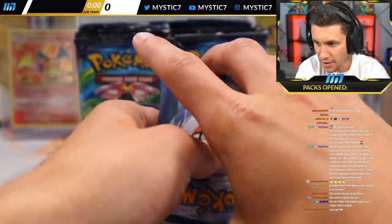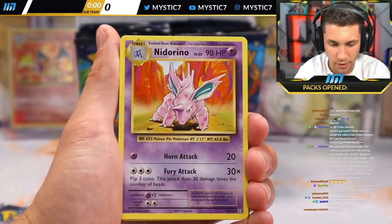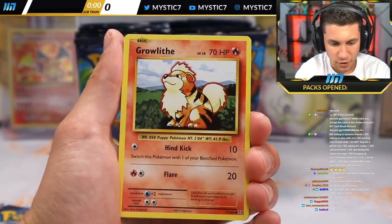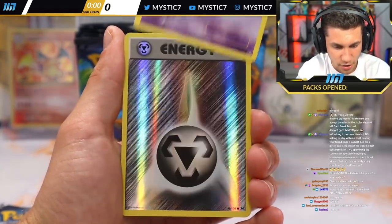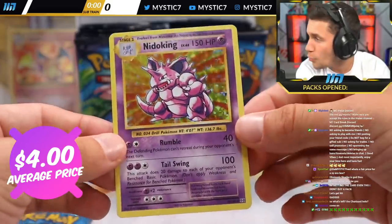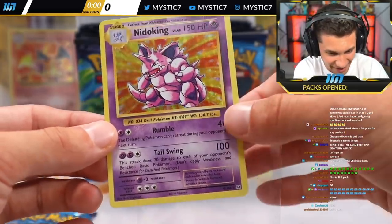Three packs at the front here. Let me get some luck in the house. Energy Revival, Nidorino, Double Colorless Energy, and a Pikachu — that was right at the beginning of the pack. Pikachu for Lionel. Growlithe — every time you see that red, it's scary. Onyx, Nidoran, Reverse Holo, Energy, and a holographic Nidoking! Let's go — that OG base set holographic look, the OG foil, the OG design. The Nidoking holo!